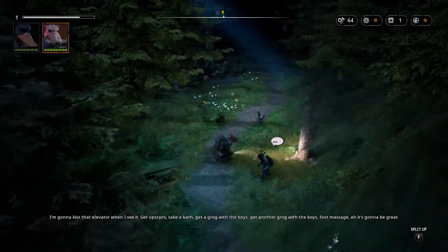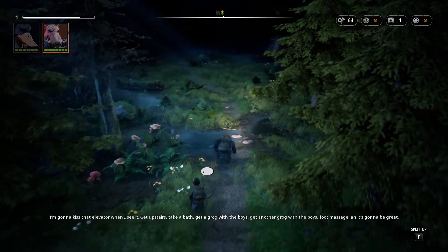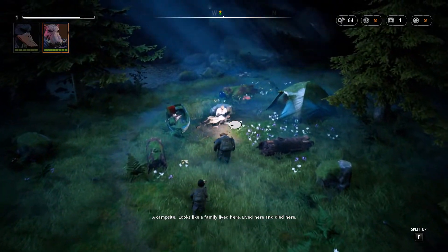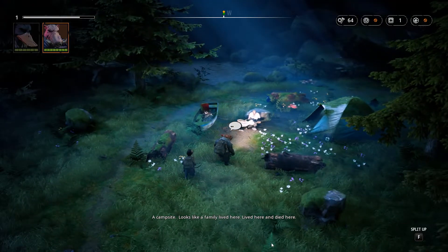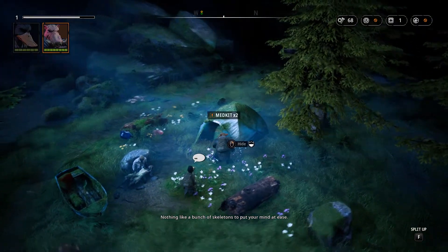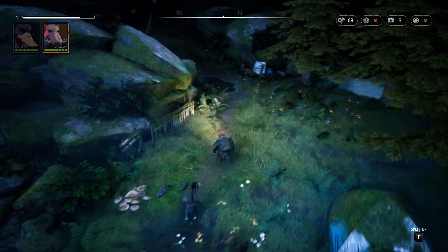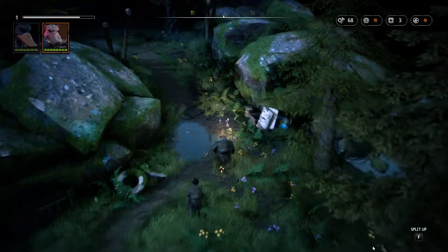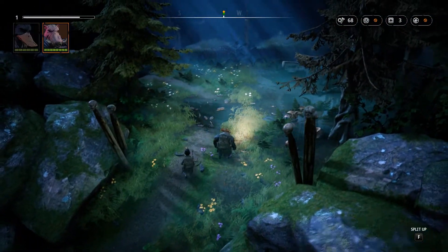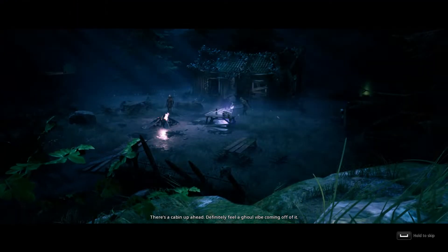I'm gonna kiss that elevator when I see it. Get upstairs, take a bath, get a grog with the boys, get another grog with the boys, foot massage. It's gonna be great. The campsite looks like a family lived here. Lived here and died here. Nothing like a bunch of skeletons to put your mind at ease. The first adventure I ever played in the pen and paper game was called Mission in Mos Mosul, and it was a super hard adventure. We didn't know what we were doing, we didn't understand the rules.